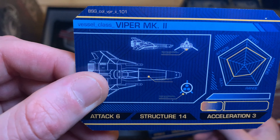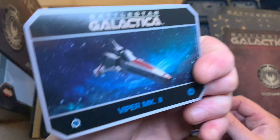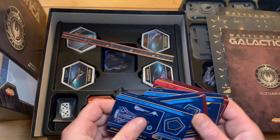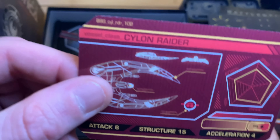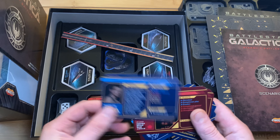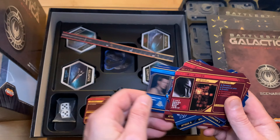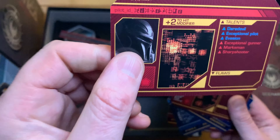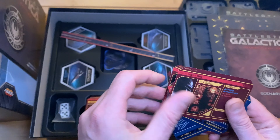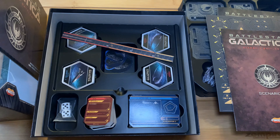These are the ship cards, which show the stats of all your ships. Each ship has a different one and you get a couple for the Vipers and a couple for the Raiders. Pretty cool art on these, and the IP is amazing. There are also pilot cards — there's Apollo and a couple of Cylon pilots with different hit modifiers. You can adapt it to whoever's playing, making it a bit harder or easier for your opponent.